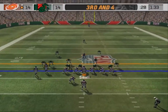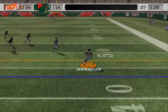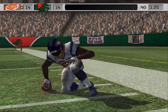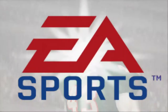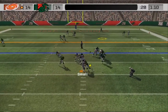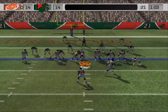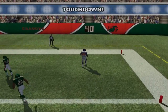The home team lines up in a 4-3, coming with the blitz. Throws it — running with a lot of room in front. The 40, the 30 — finally brought down at the 24. You talk about a defense breaking down. They gave him enough time to get the long pass off with a four-man front. Going to the air on first down, right on target to the wide receiver. Joy makes the stop at the six — a little misdirection, the back breaking free and they're in!